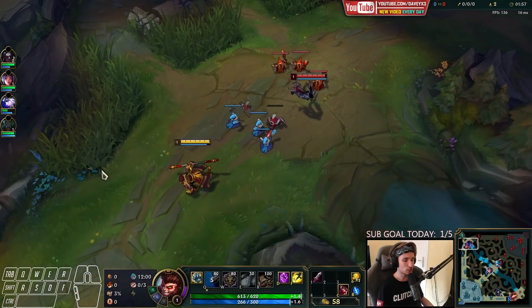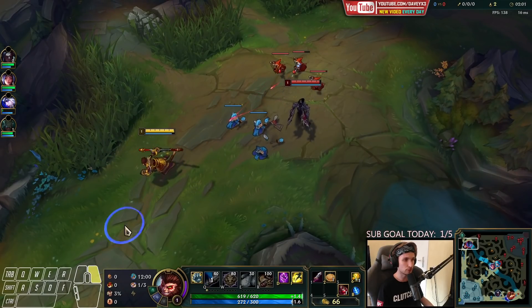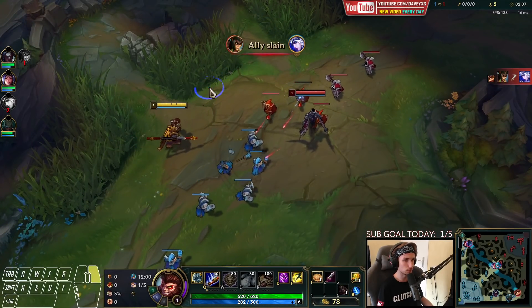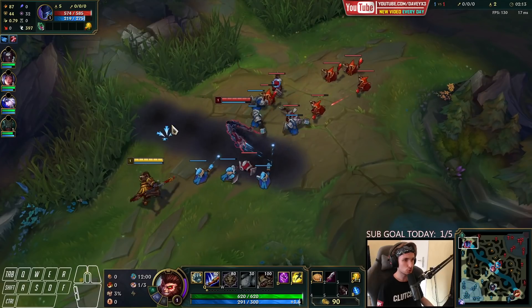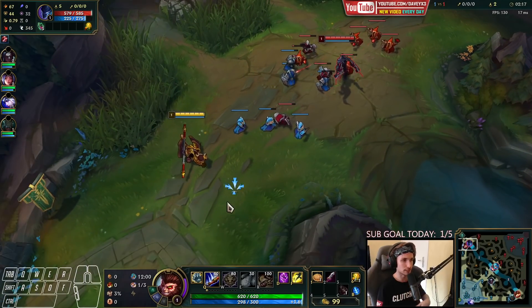Wukong, as a champion, is really strong at the moment. Believe it or not, he's actually one of the best top laners right now to pick up because he's really easy to play and he's got an incredible win rate. In terms of the way how you play him, usually you want to play aggressive level 1 — kind of depends on the matchup, but we're currently up against Nocturne.